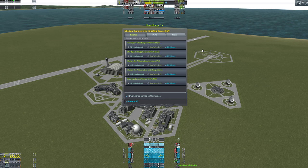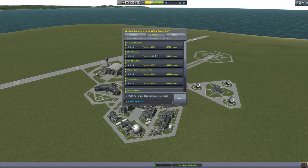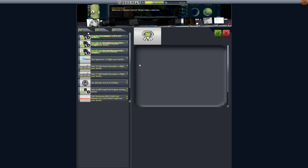We did get one contract and some good science. We racked up a nice 14 science from that. We saved most of the parts — so again we have a 98% return value. I guess because we lost the engine it wasn't 100%. And we have Bill back.